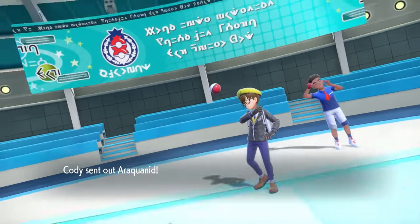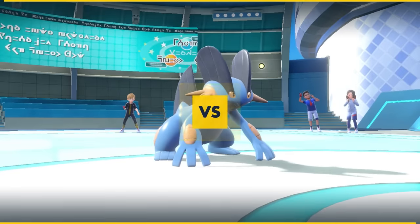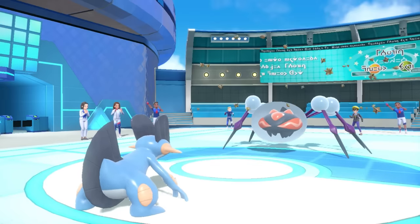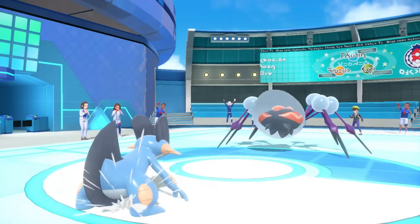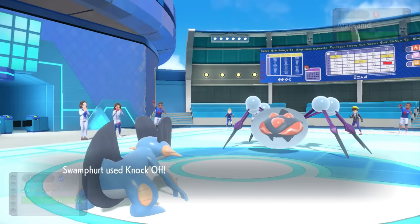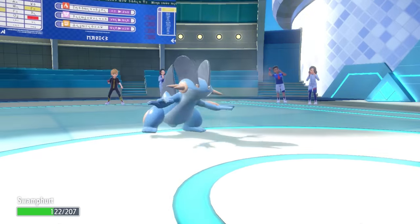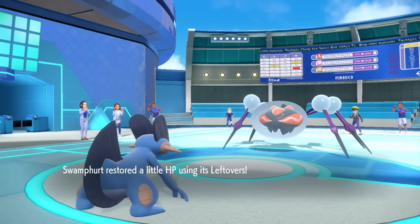I don't know what I did to piss the universe off, but it turns out I'm playing against two spiders in two different matches who both try to lay up Sticky Web. They lead off with Araquanid, and this time I actually do not have access to hazard removal. So I just lead off with Swampert and go for Stealth Rock turn one while they set up their Sticky Web. I then go for Knock Off, figuring Liquidation is this thing's best damage, but with Water Bubble boosted damage it does a whole lot even to defensive Swampert.